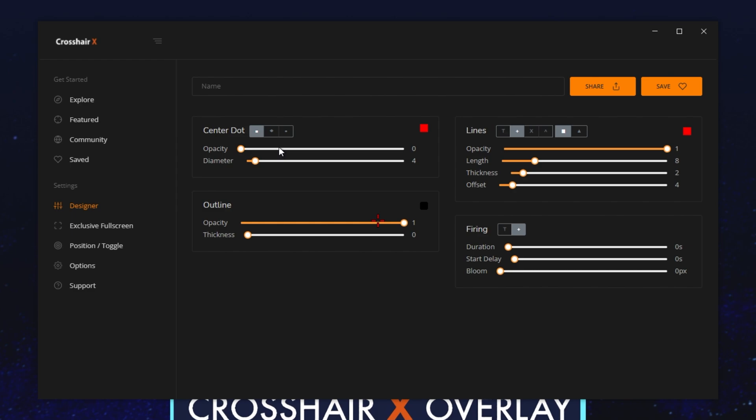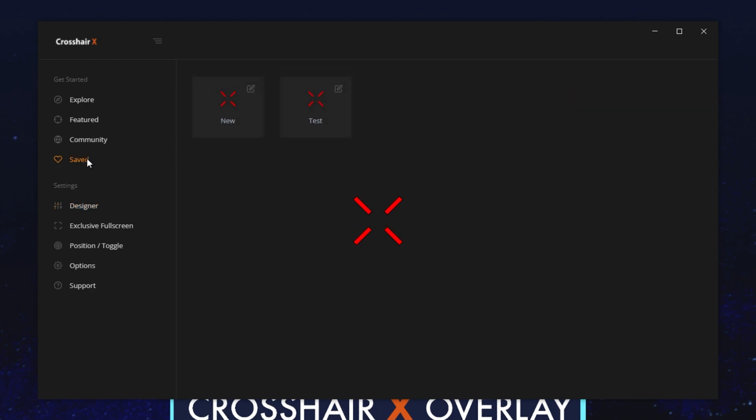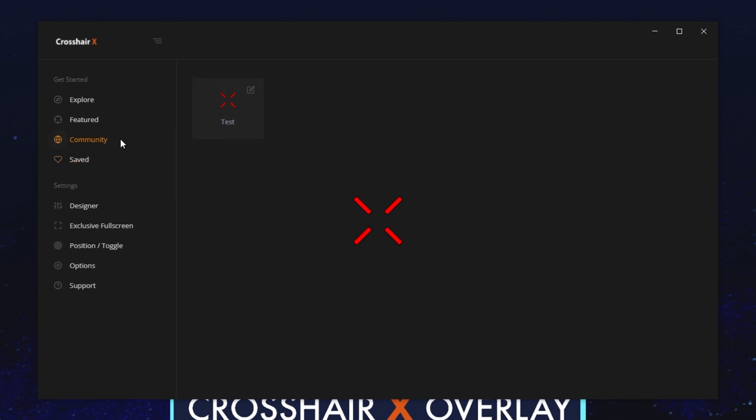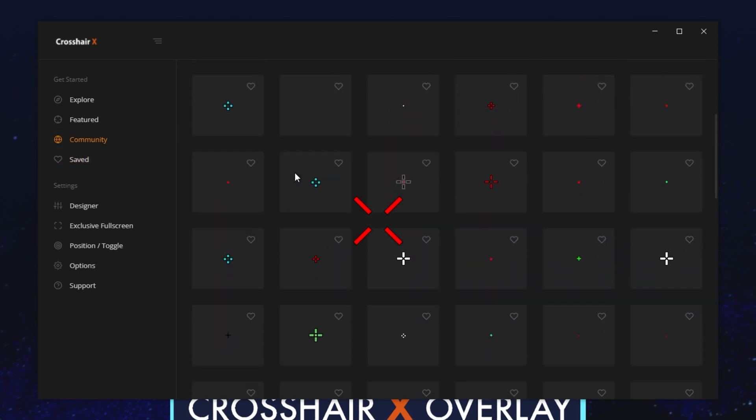Let's head across to the Designer tab. In here we can choose the Center Size, Opacity, and customize it to our liking. We can choose a Shape, as well as shapes for the Lines, Outline Thickness and Opacity, and Firing over here — which happens when you hold down Left Click. When you get a crosshair that you like, give it a name and click Save. On the Save tab, you'll find any unnamed and named ones you've saved, and you can change between them by clicking them, rename them by clicking the Edit button, give it a different name, save, or delete it. If you're not that creative, head across to the Community tab where you can pick a bunch of different crosshairs.